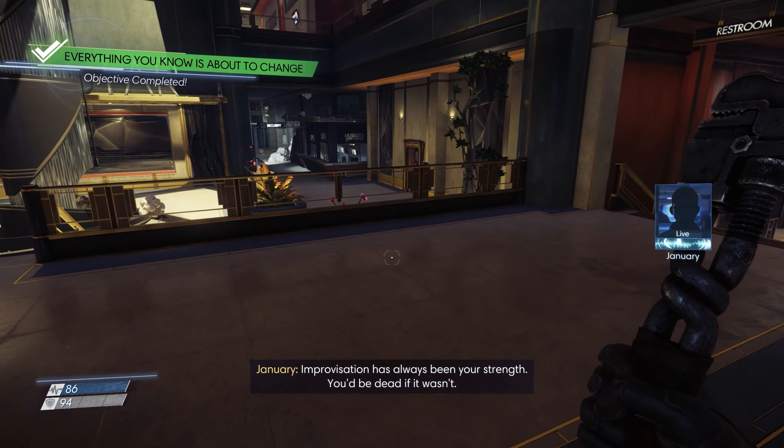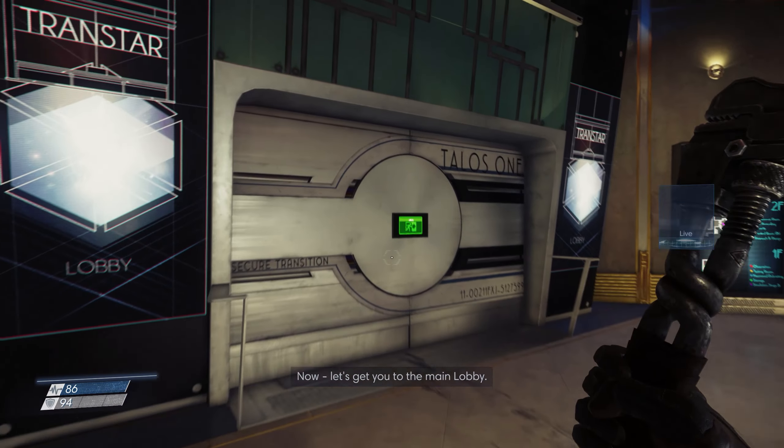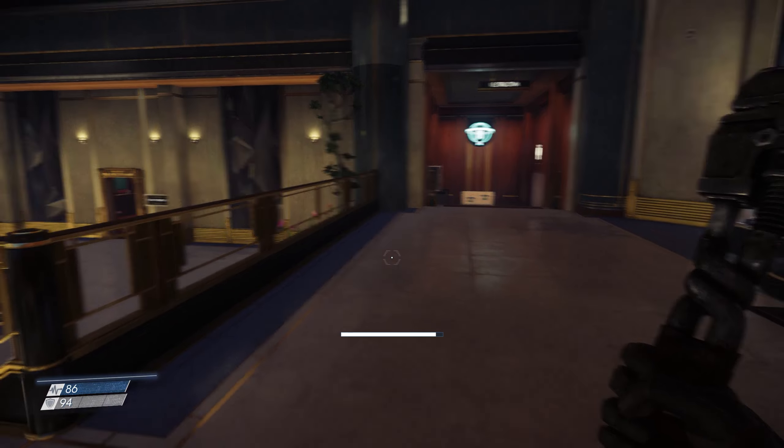Improvisation has always been your strength. You'd be dead if it wasn't. Now let's get you to the main lobby. That'd be it. Well, let's look around a bit more first. I've got 86 health.